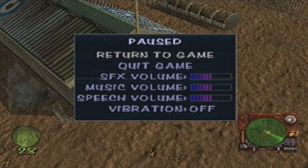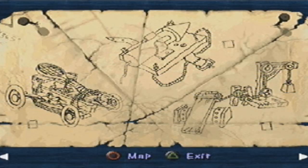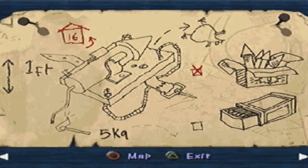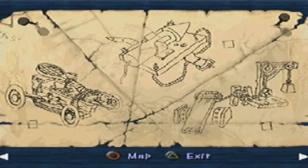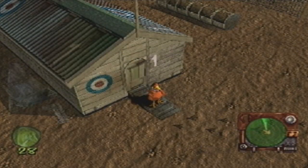Hey guys, it's Random Blastoise with another part of Let's Play Chicken Run. This is our third part. We're going to look at the plans because I forgot what we've already collected. We've got the pram chassis, we've got the ladder, we've got the fireworks. We still need the matches, the rope, the tennis racket and the weight. We collected those other items in the last part.